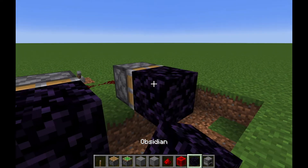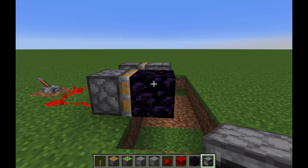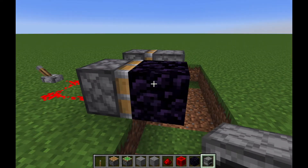However, pistons do not move certain blocks even if they're powered — they just won't move them. That includes stone workbenches, obsidian, and glazed terracotta.